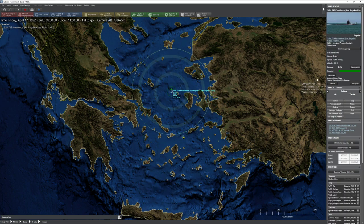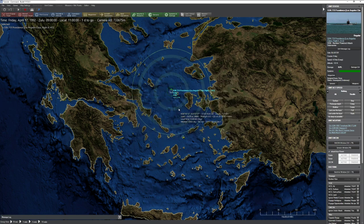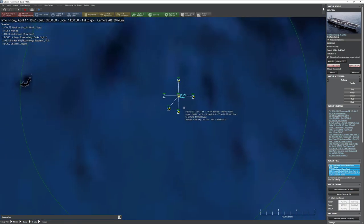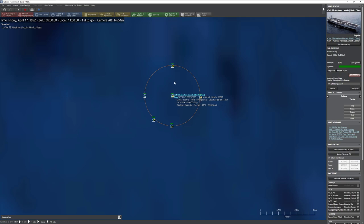First, we have the SSN Providence. Let's see what it's equipped with - it's always nice to take a look. For the Los Angeles class, we have some Harpoon missiles, which is going to be handy. Down here at our carrier action group, I'll zoom in a little. We have the CVN Abraham Lincoln, and an Underwood, which is a nice little frigate - we could separate this to keep an eye out for subs.